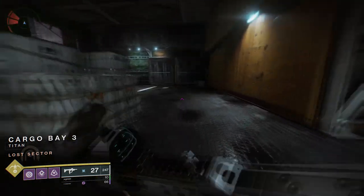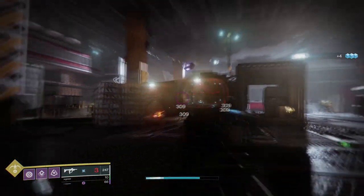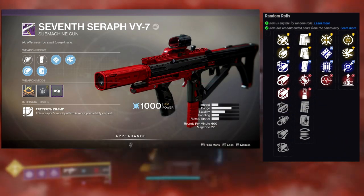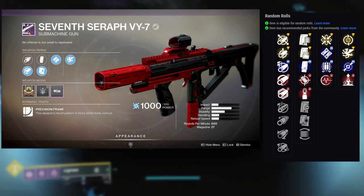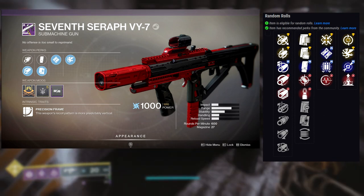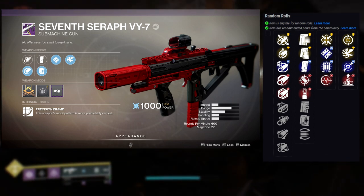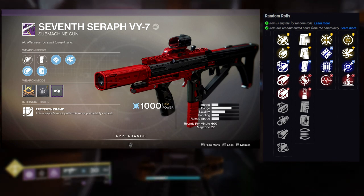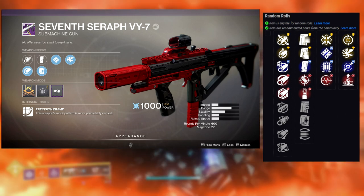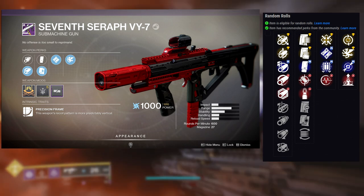The last weapon is the Seventh Seraph VY-7, which is probably the worst weapon they brought back in my opinion. Perks: first row is Firmly Planted, Ambitious Assassin, Fourth Times the Charm, and Pulse Monitor. Second row is Feeding Frenzy, Vorpal Weapon, Dragonfly, and Elemental Capacitor. The main reason I don't like this weapon is because it's a Precision Frame SMG, which means your base ammo is pretty bad — 27 rounds in the mag, which is horrible.